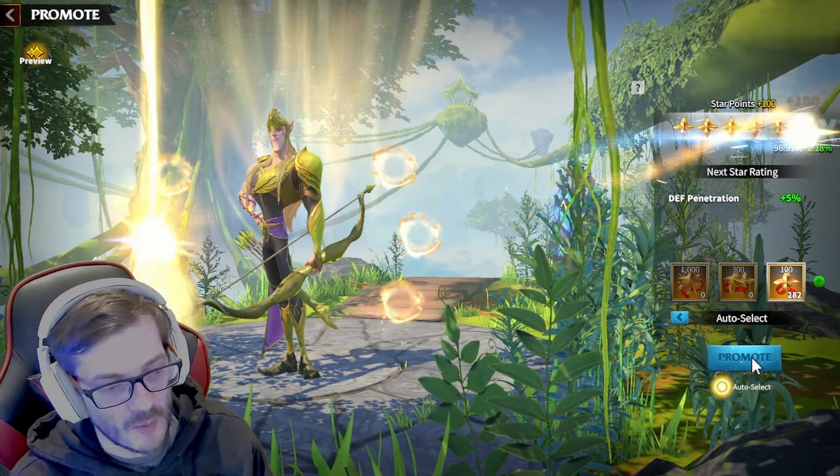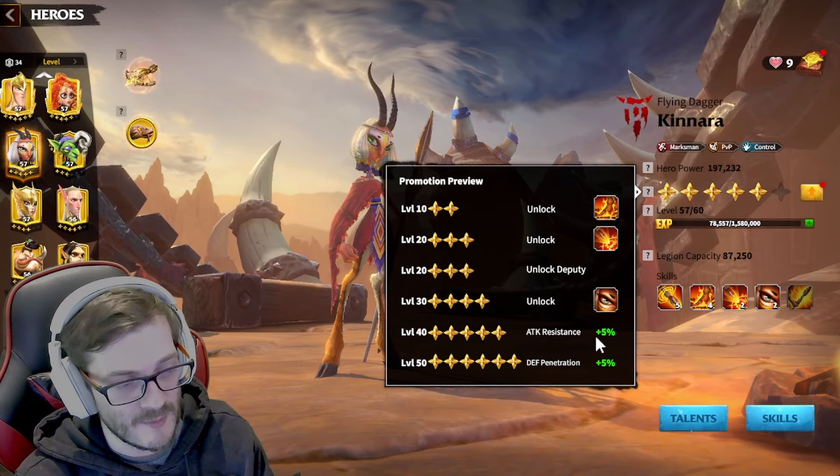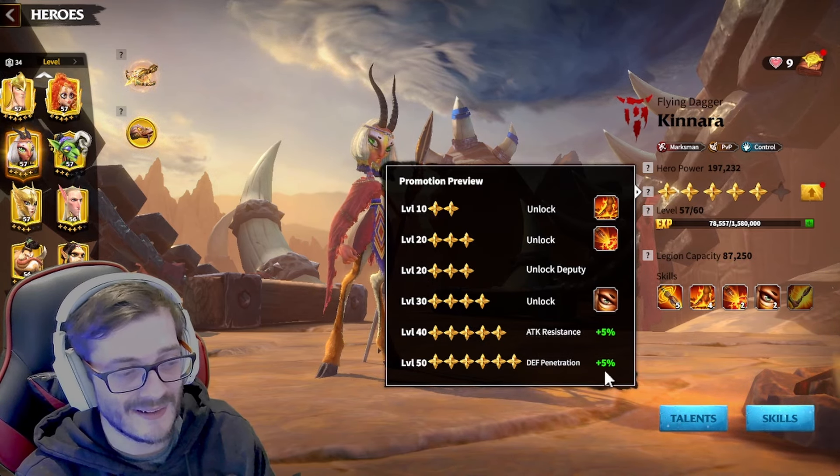Now that this is important: I have that five percent built-in defense penetration. On the next hero I might be working on — maybe my Frega, or my Kanara to make her six stars — it means if I ever have two six-star heroes together, the star bonuses will give me 10% attack resistance and 10% defense penetration because of Kanara and Syndrome both being six star.